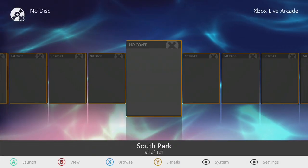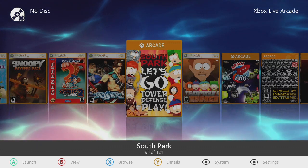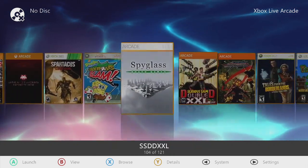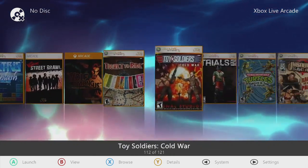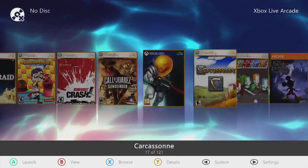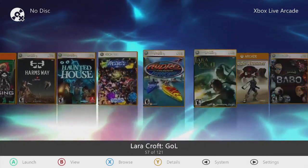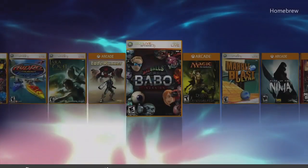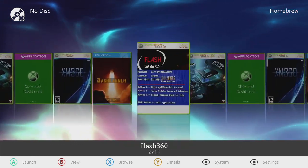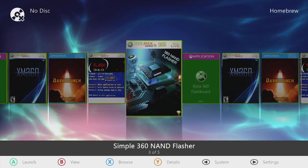Xbox Live Arcade — 121 titles of Xbox Live Arcade on there. So there is a ton of stuff you can play — if you get bored with the Xbox games, here's some Xbox Live for you. 121 titles to be exact. Your homebrew section where your tools reside — here's where you can really screw up your console if you don't know what you're doing, so stay away from that if you don't.